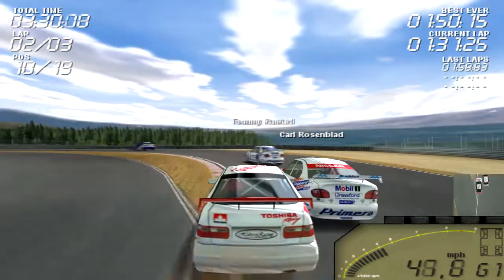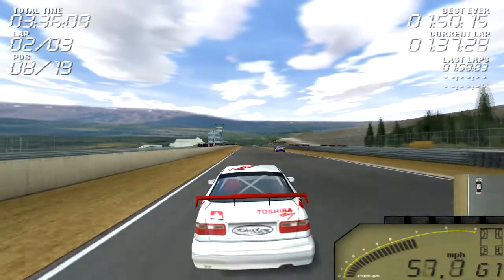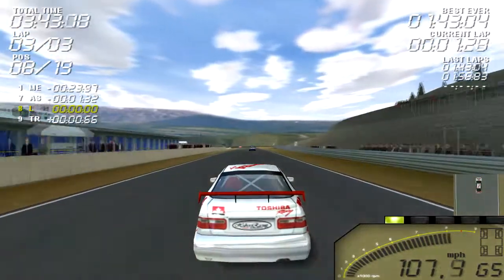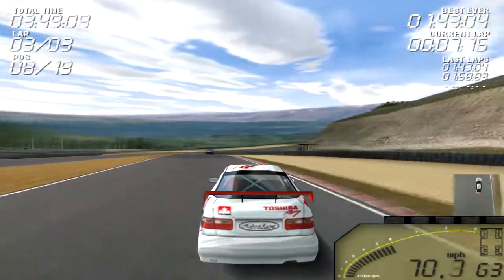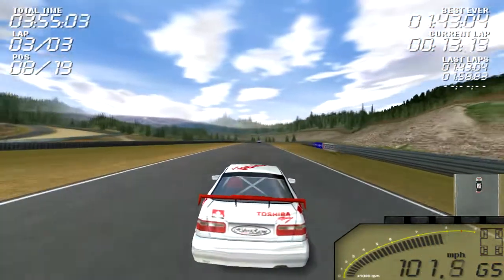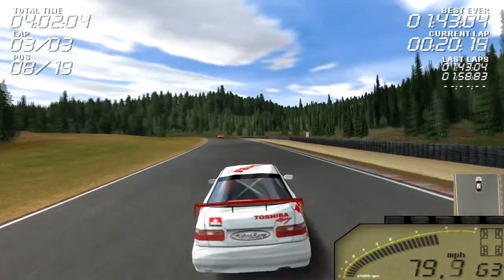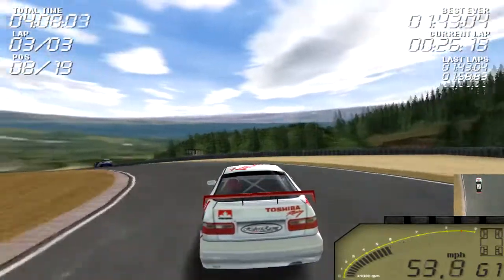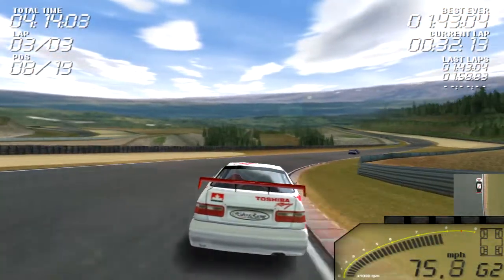Going up to the inside of the Primera. The facelifted Primeras were rarely found in games because, again, they were too new. Got out the corner well, and now we're in 8th place. Frame rate did drop a little bit there. Now we're hunting down the BMW in front. A bit of dust kicked up there. Honestly, I think this game is actually even better looking than Colin McRae Rally 2.0, given the time it was made in. Which is really impressive.